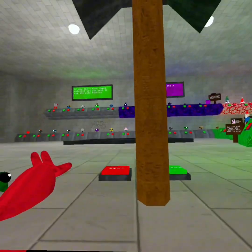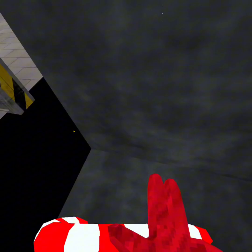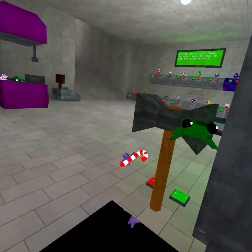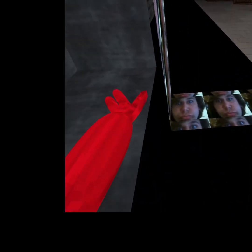Moving on to the next secret — you just have to go down here. Big Scary Easter egg! All right, so we're gonna have to get in the mirror. Do you see this face thingy? I don't know what it is but you just have to jump down here.